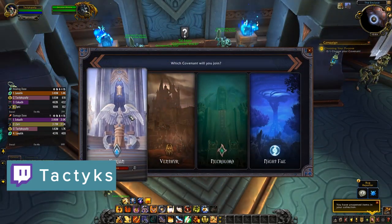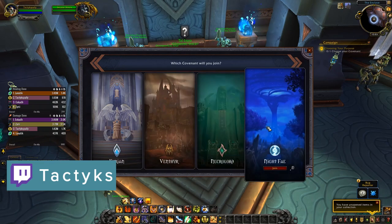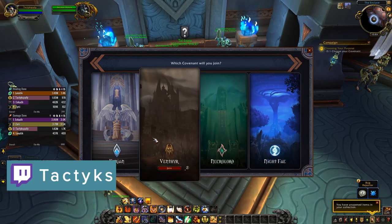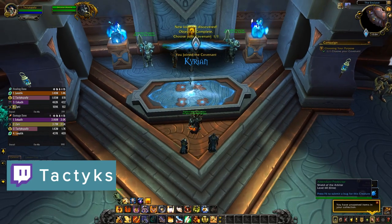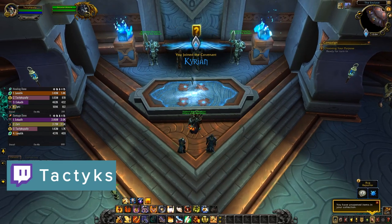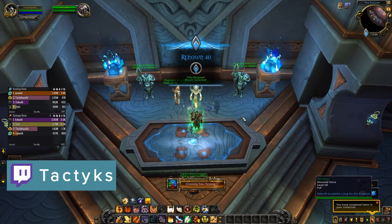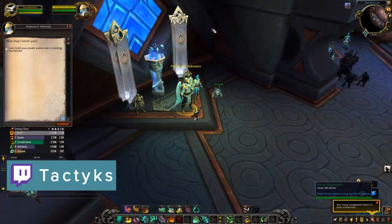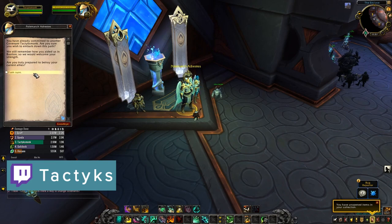If you regret your decision, you are able to switch covenants. If you've never been part of that specific covenant you want to switch to, it's very easy — it's instant, just a bunch of dialogue options. If you have already been part of that covenant and want to swap back, you do have to complete a small series of quests, basically filling the bar of doing world quests, dungeons, or activities in the zone. Then you have to wait one weekly reset and do the same thing again, and then you're able to rejoin that covenant.